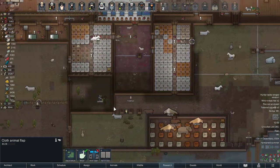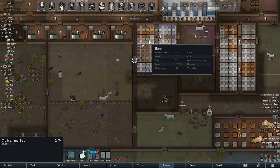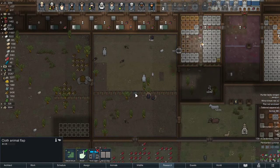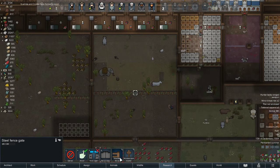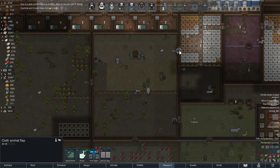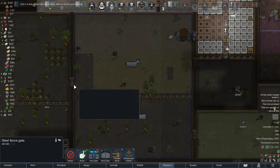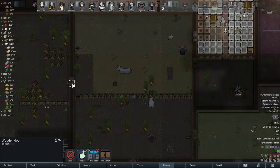Same thing applies for my coop — for turkeys, cows, birds, chickens — you need to have the cloth animal flap. And outdoors, you need either a gate or a cloth animal flap as well. If you're outdoors, I'd suggest a gate — it can be steel or wood, whatever you prefer.